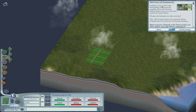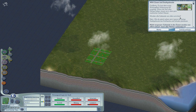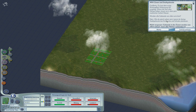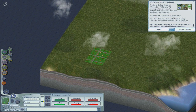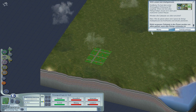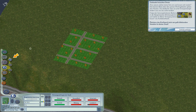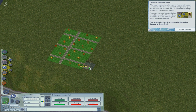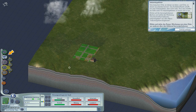WI-Zonen und Stadtgebäude. Du hast ein erstes Wohngebiet angelegt. Gebäude in den Zonen werden von allein gebaut, wenn alles Nötige vorhanden ist – und wir brauchen Strom. Wir haben hier ein Kohlekraftwerk. Das macht Sinn. Machen wir das direkt ins Wohngebiet – naja, wenn die das unbedingt wollen. Und schon ziehen die Leute an.